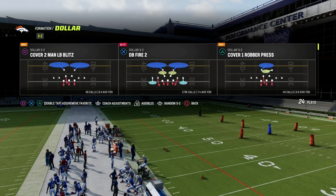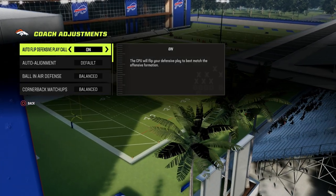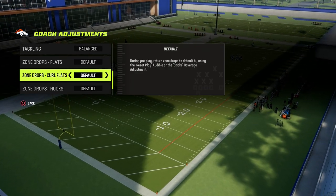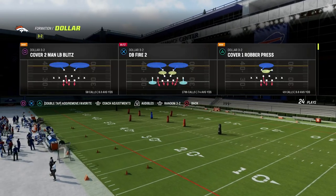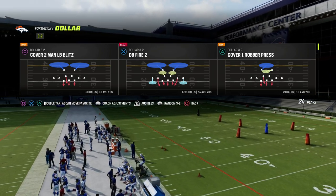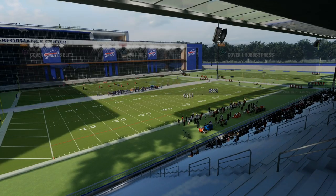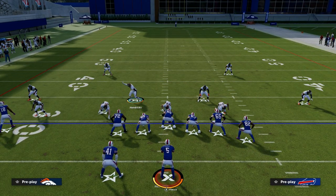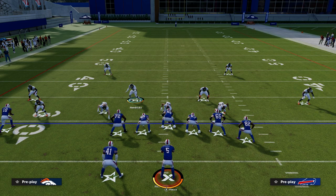DB Fire 2 is the play. Coaching adjustments real quick — we are going to have our zone coverage set to match. It's really the only thing that we need to do when defending U-Trips because of the way the formation works. We can actually scheme at it relatively easy. I only like to send four against U-Trips, honestly.